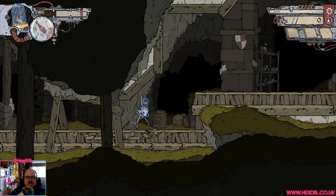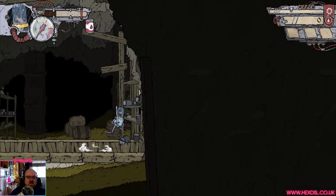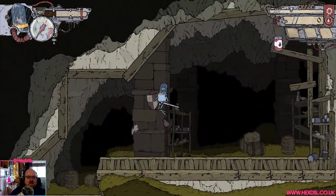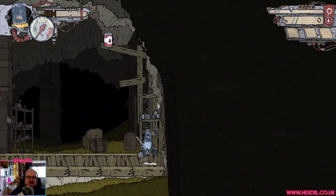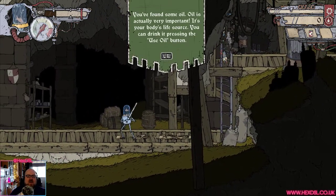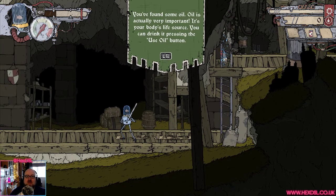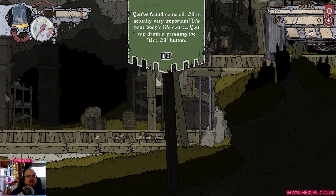Already I can tell the controls feel a bit tighter. Everything felt a little loose in the Alpha, which is fine. Basically you're a fish person exploring the world. I found some oil — oil is actually very important. It's your body's life source. You can drink oil with the left button, so the left button is health.